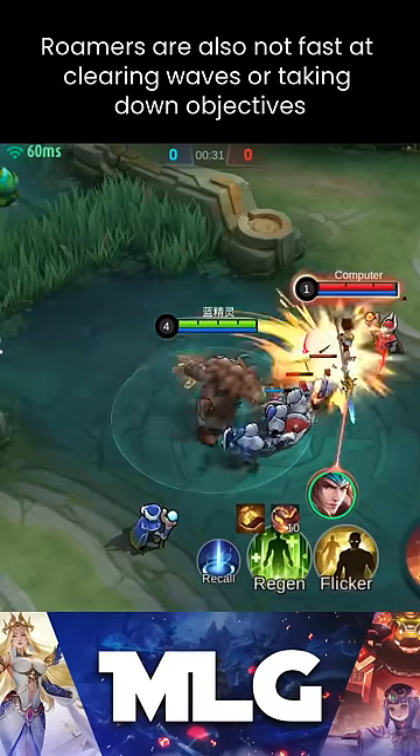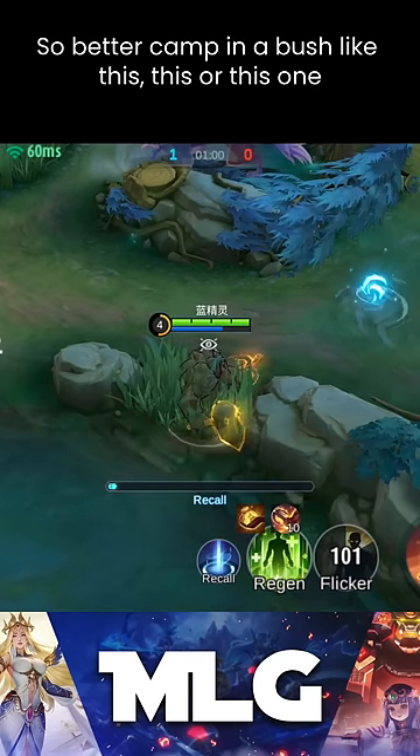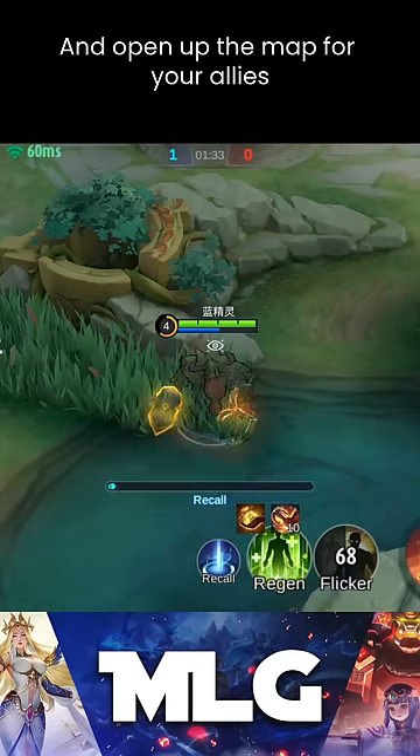Roamers are also not responsible for clearing waves or taking down objectives. So better camp in a bush like this, this, or this one, and open up the map for your allies.